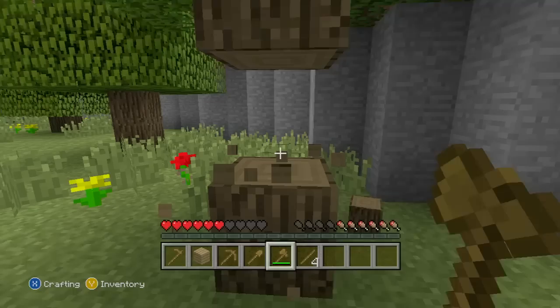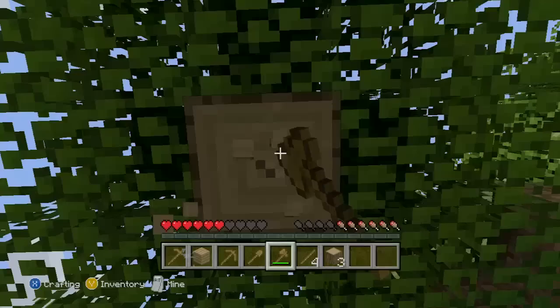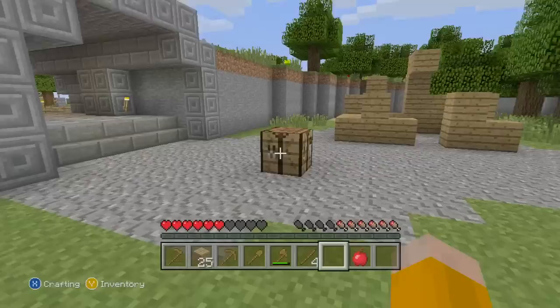We have a weighted pressure plate, dropper, hopper, beacon, weighted pressure plate. We have apparently a trapped chest - I don't know what the heck a trapped chest is. But the best thing is we have firework rockets, firework stars, a nether star - this is excellent. We've got a lead, horse armour, and name tag, and horse spawn eggs. We've got a horse spawn egg this time around, which is absolutely dandy.